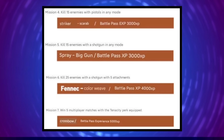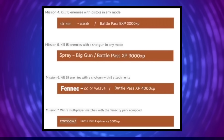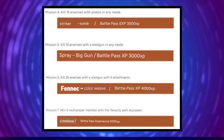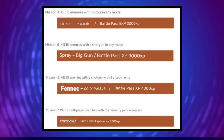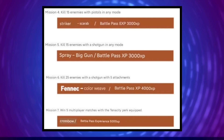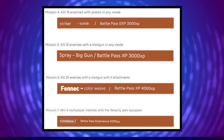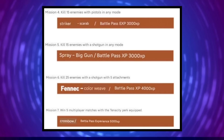Mission four: kill 15 enemies with pistols in any mode, and you'll get a Striker skin and some battle pass XP. Mission five: kill 15 enemies with a shotgun in any mode, and you'll get a spray which when translated is known as "Big Gun" and some battle pass XP. Mission six: kill 25 enemies with a shotgun with five attachments, and you'll get a Fennec skin as well as some battle pass XP.